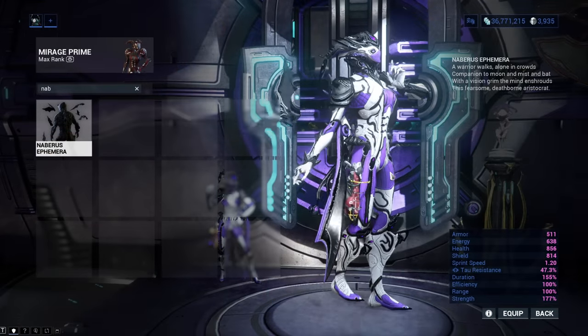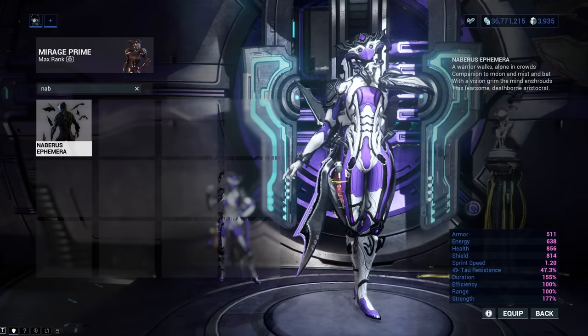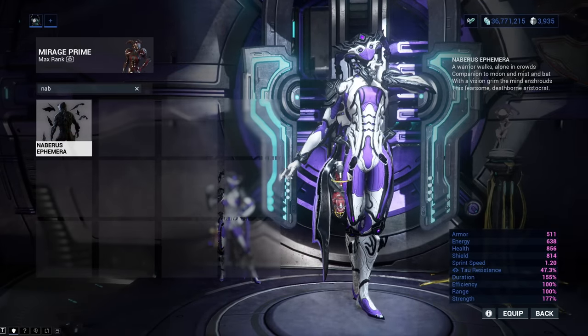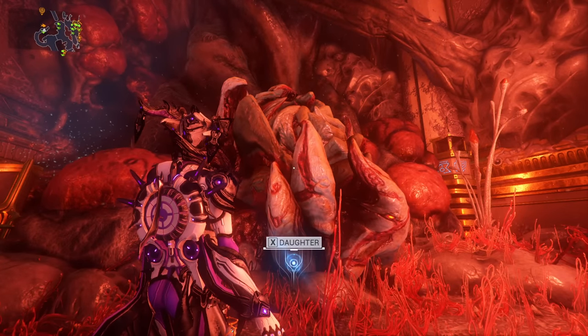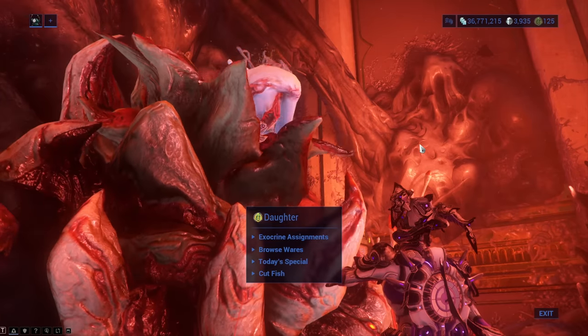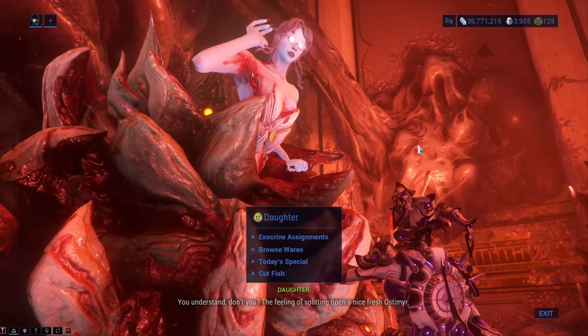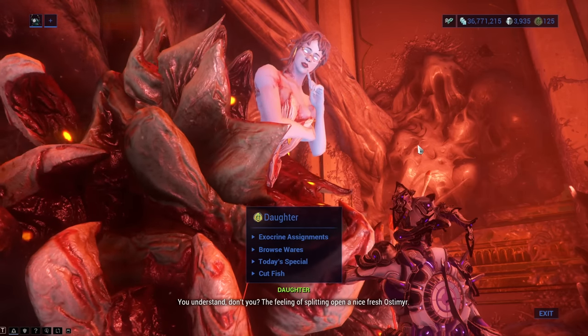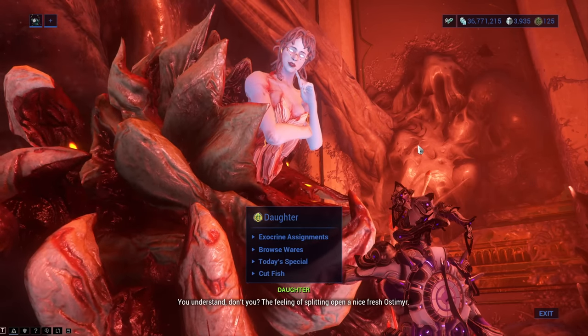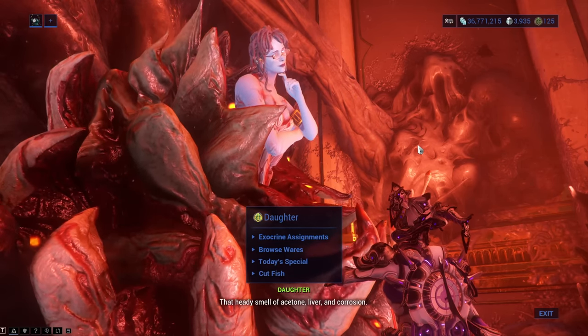The Naborus Ephemera spawns bats from you, which is great for Halloween. It is obtainable from the Naberus Warframe Halloween event for 45 Mother Tokens. You will need to buy the blueprint and then also craft it, which requires 10,000 credits, 1,000 Kuva, and 5 Condrock Wings.